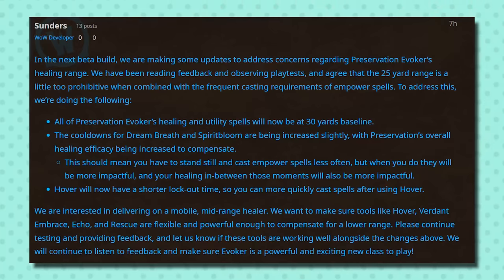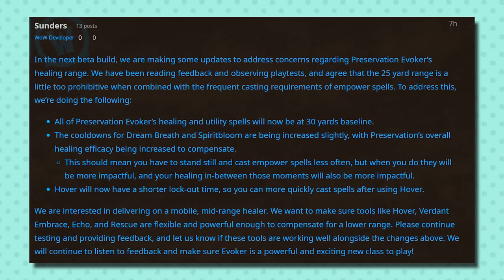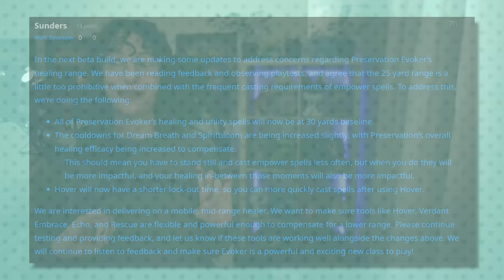Other big Dragonflight beta news: the Evoker healing range has been updated from 25 yards to 30 yards after outcry from the community. A lot of people were speculating that Preservation Evoker — the healing one — was going to feel really limited because of that 25-yard healing range, particularly in groups where people don't want to stand by you and just flit off in their own directions. Evoker does have a lot of mobility tools to help you move around and get within range of people, but having an extra five yards of range on your abilities is going to make a difference. There are also a couple other changes noted in this post that should shore up some other difficulties, but all together, looking like good news for Preservation Evoker.